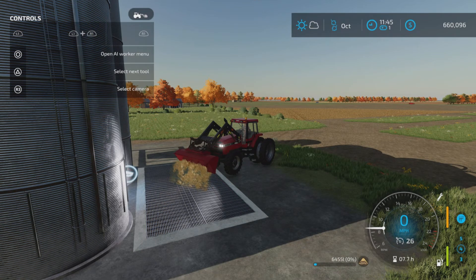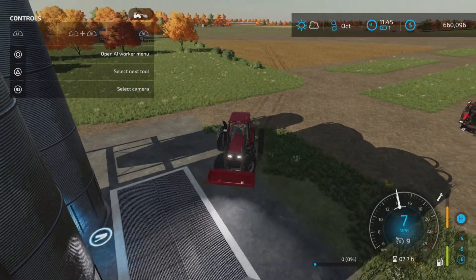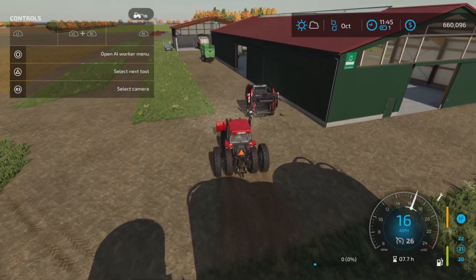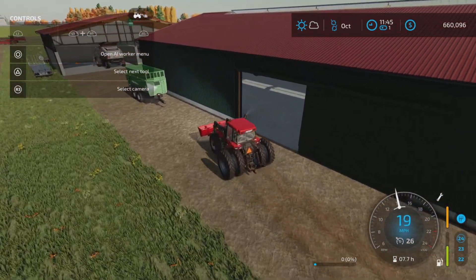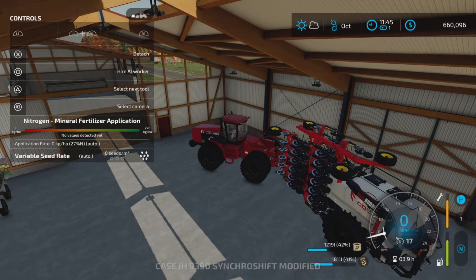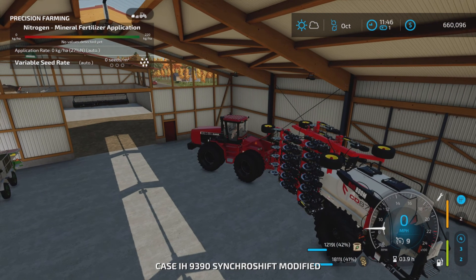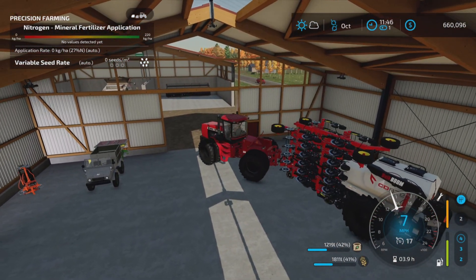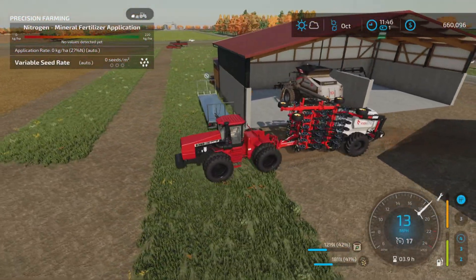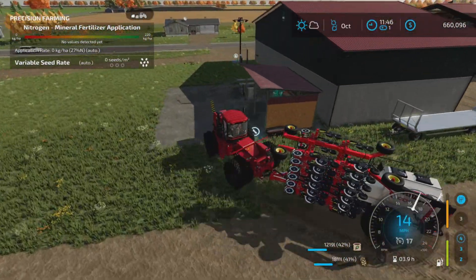A lot of things that worked in FS19 don't in FS22 and vice versa. We're just going to throw this straw into our silo. As I promised, we're going to plant the next crop. Let's get our help window off — that's annoying. We still have the old Case tractor. I do love this tractor — it's a little slower but it's a joy to look at and use. But we're going to sell this seeder.